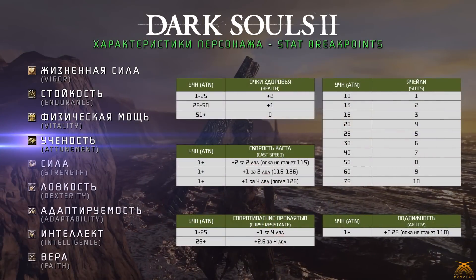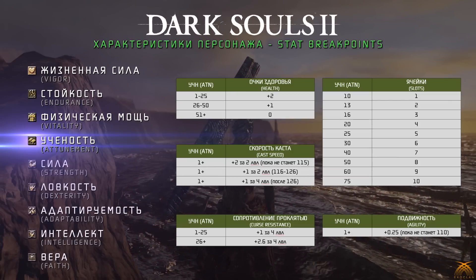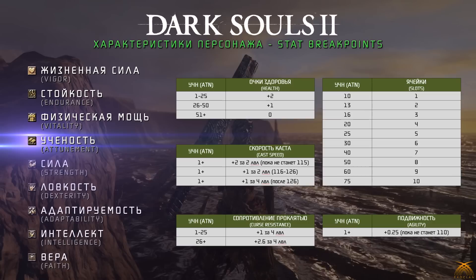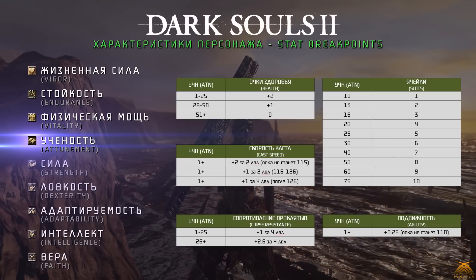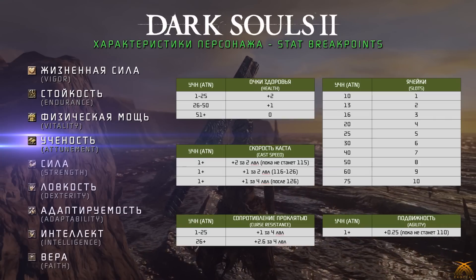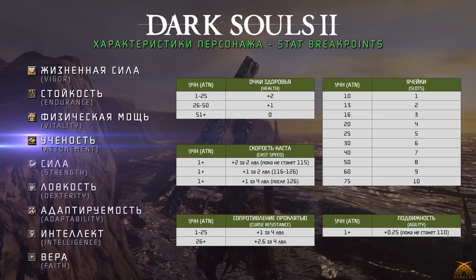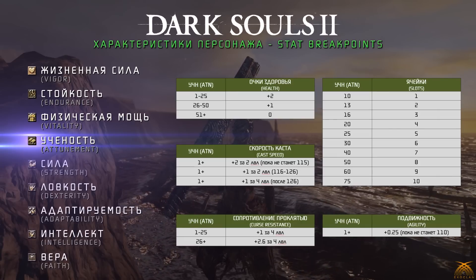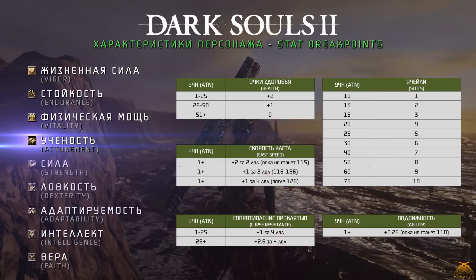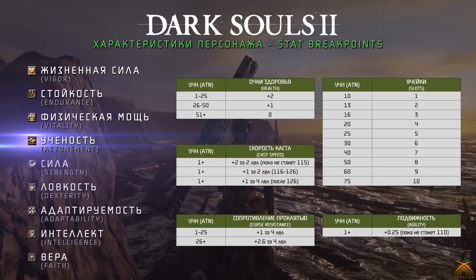Attunement — ученость — влияет на очки здоровья, ячейки для заклинаний, скорость каста, сопротивление к проклятию и подвижность. По здоровью: с 1 по 25 — 2 единицы, с 26 по 50 — 1, после 50 — 0. Ячейки для заклинаний открываются на уровнях: 10 — 1 слот, 13 — 2, 16 — 3, 20 — 4, 25 — 5, 30 — 6, 40 — 7, 50 — 8, 60 — 9, 75 — 10 слотов.